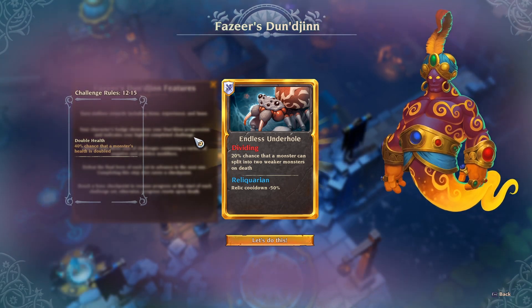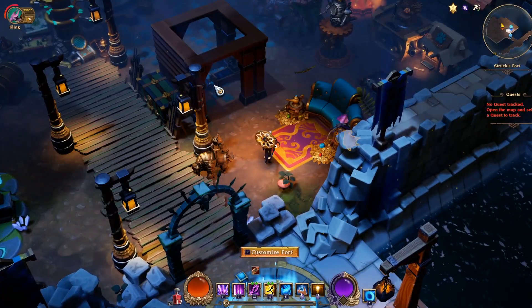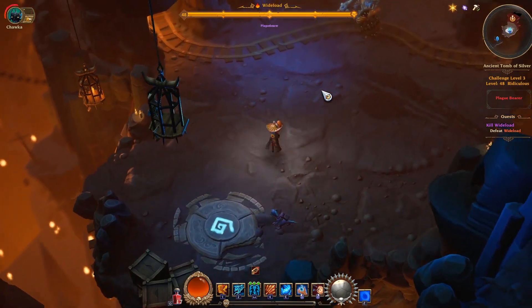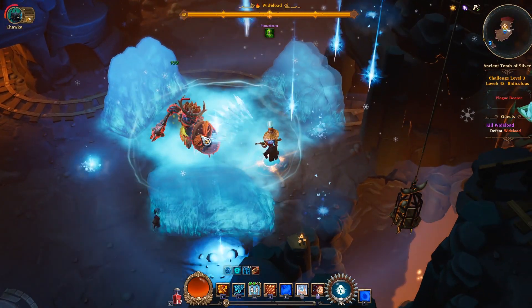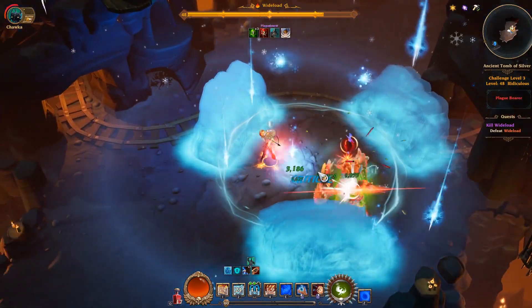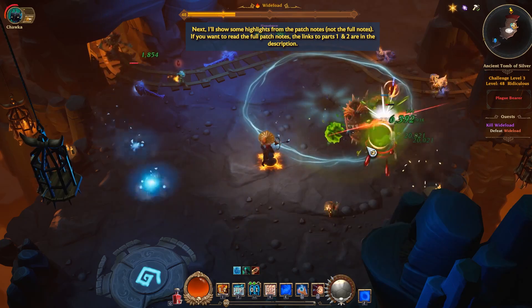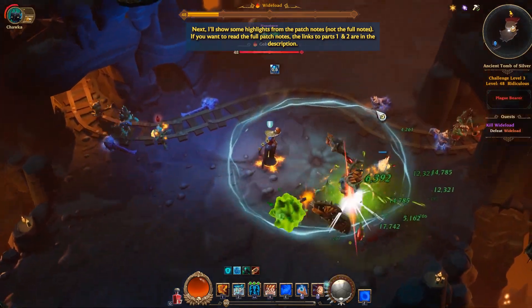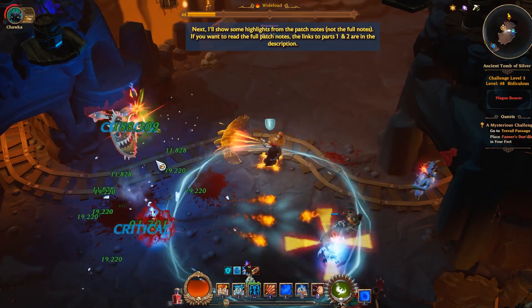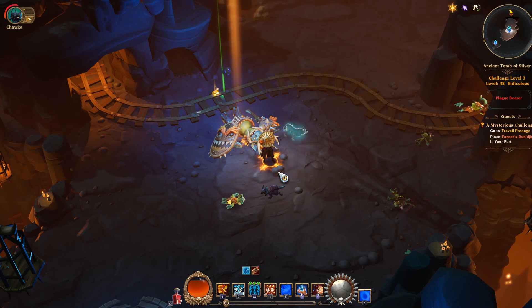You can read more in the patch notes or watch my overview video for this introduction to endgame content. Let me quickly show you a boss fight. This is just a quick world boss fight — you'll be fighting all those villains, mini bosses, and bosses from the story. You can revisit them by doing the dungeon challenges, so that's a pretty nice system.